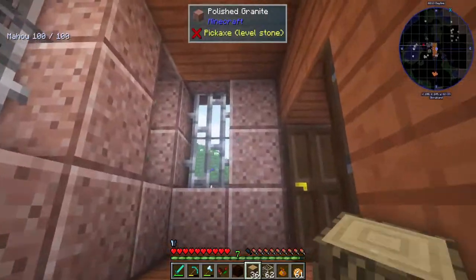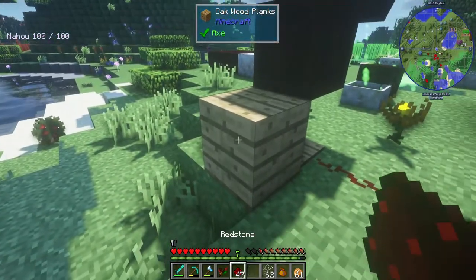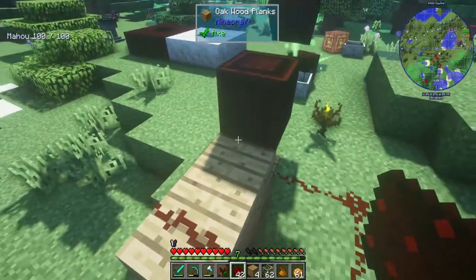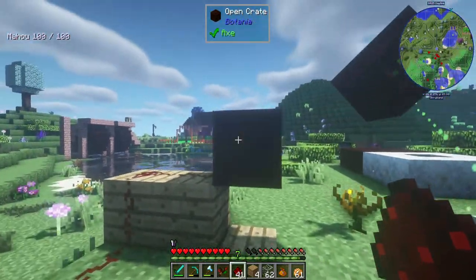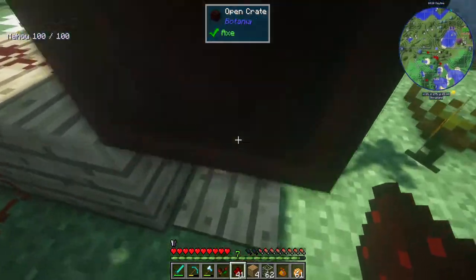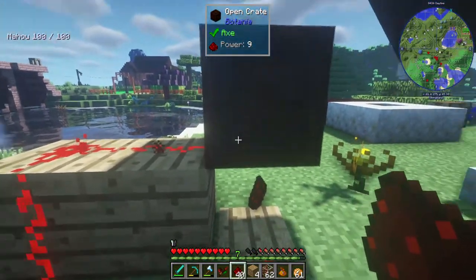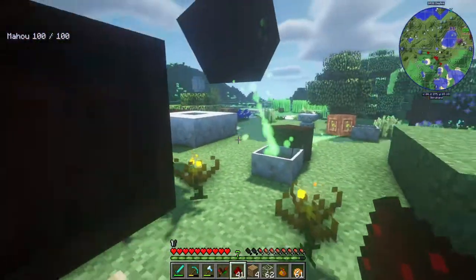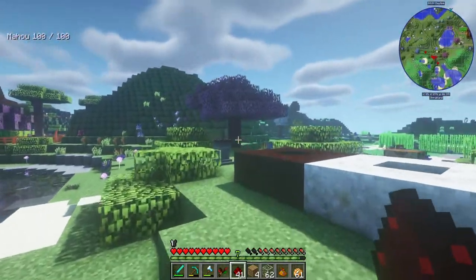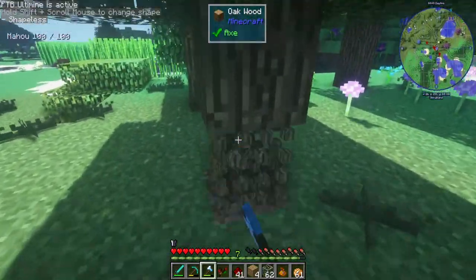My redstone expertise is questionable at best, but I think this is how you do it. I think what's going to happen is once I put a dropper up on top with some coal, when this place is powered it'll stop any more from dropping. That way there will always be one coal on here for these guys. I'll chop some trees, make a little furnace, and figure out if we can get this whole situation working.